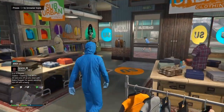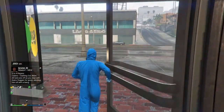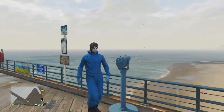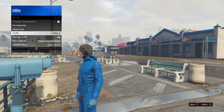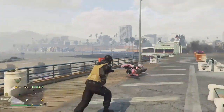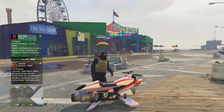Make your way over to the beach or any telescope to do the telescope merge glitch. Once you guys are at the telescope, run towards it, click right on the d-pad, and your character should glitch out. Once the mask has disappeared, open up your interaction menu, go to style, and equip the outfit we just created. Walk away and the mask will merge onto the outfit.